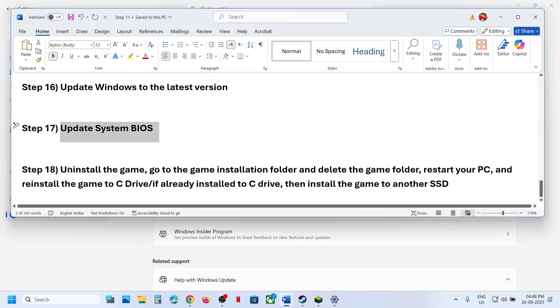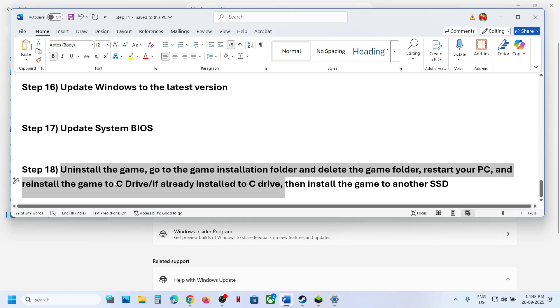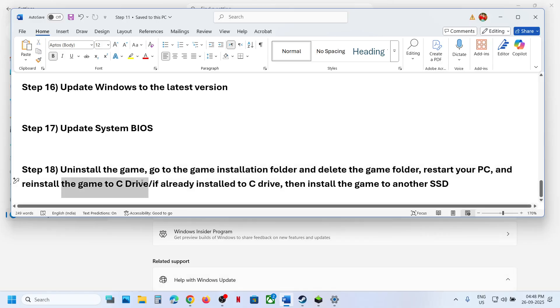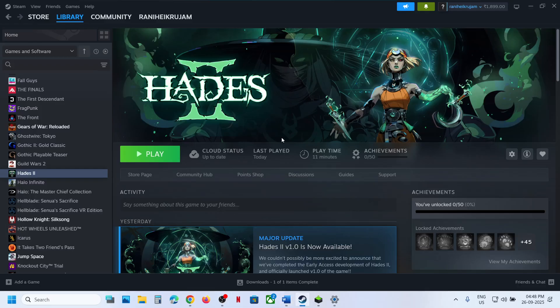The last step is to uninstall and reinstall the game to a different drive. If the game is installed on D or E drive, try installing it on C drive and check. If it's already on C drive, try installing it to another SSD. One of the steps shown in this video should help you run the game successfully on your Windows computer. Thank you so much for your time — please like this video and subscribe to my channel.